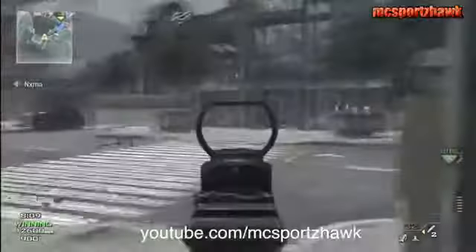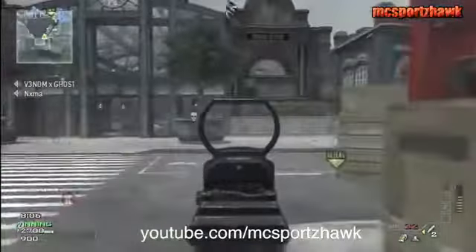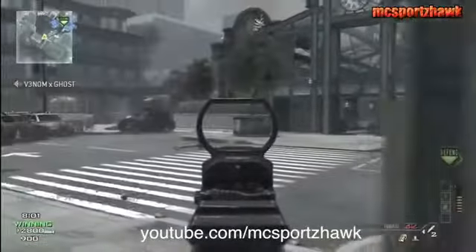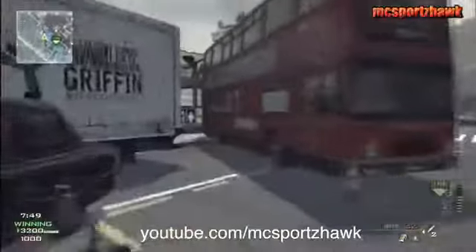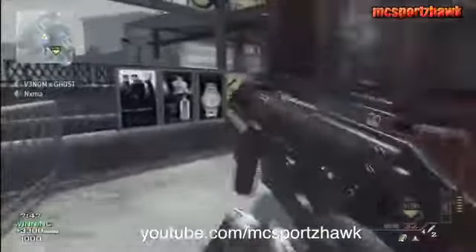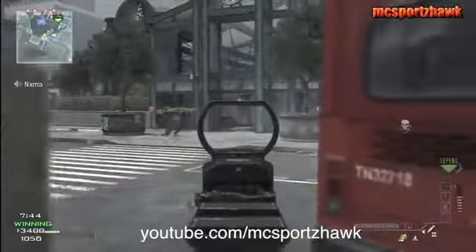Not only does the flag holder get more points, but you get more points every time you get a kill — I'm getting 100 points every kill. As our team is destroying the other team, it's very easy to get kills. Once you have the flag, the other team is going to come over to try to get it back, basically creating an influx of their teammates coming toward the flag carrier. You'll know exactly where they're coming from — just stay by the guy with the flag, defend him, it's almost like defending your base, and spray them down.